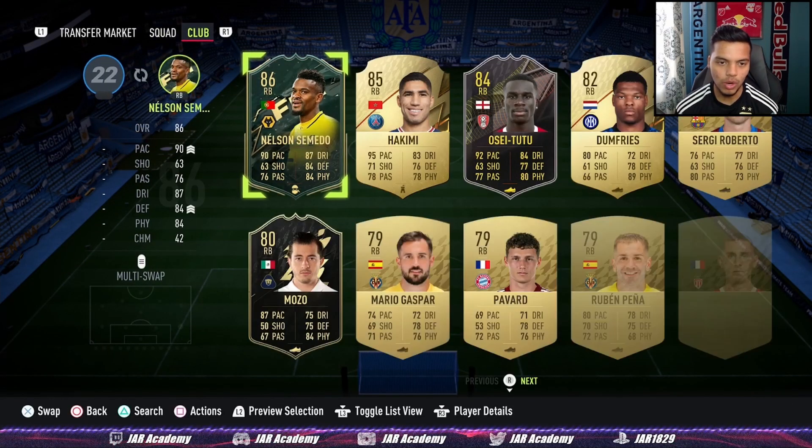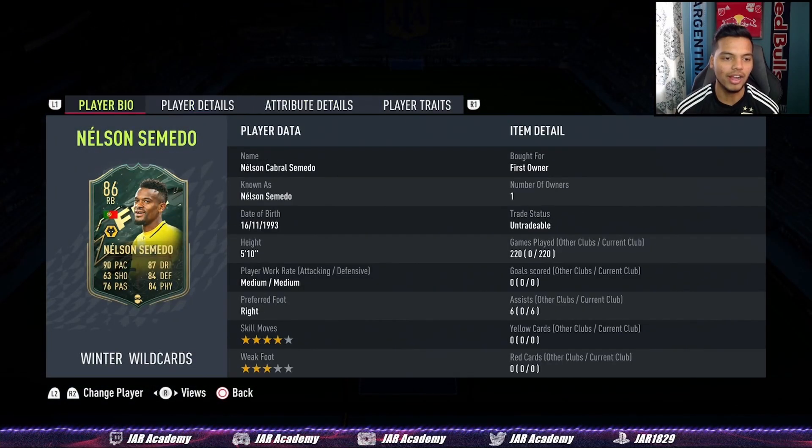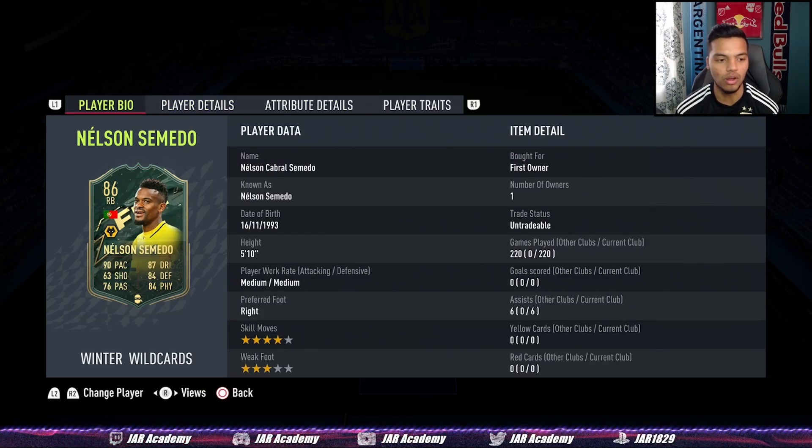In the right back position, Winter Wildcard Nelson Cimento — I still use him to this day. An absolute beast of a right back because he can do it all: go forward and defend. He'll last you all game with 94 stamina. I really enjoy using him, and I know you guys will as well.